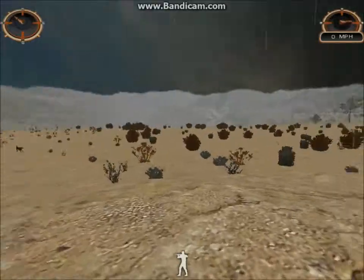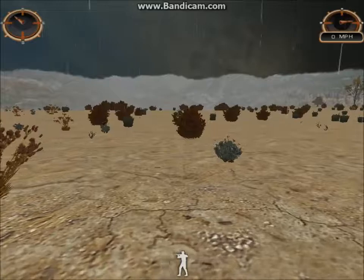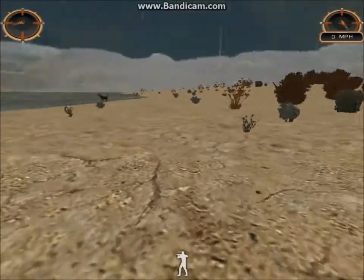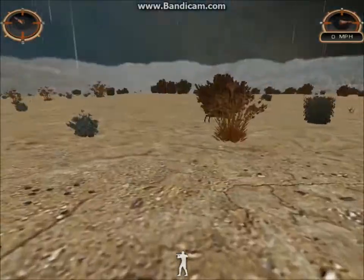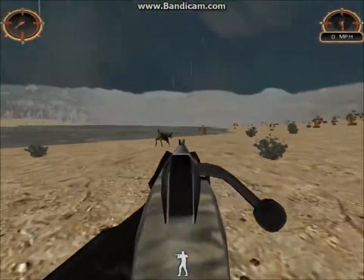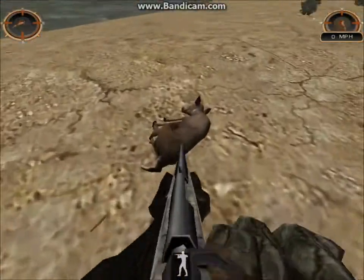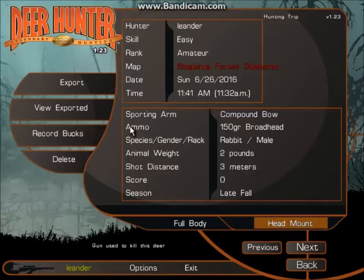I don't see her anywhere. Wait, wait, wait — there's blood! There's blood. What a bag. I'll just take it here. Yeah, perfect — in the neck. Yep, that's two deer.